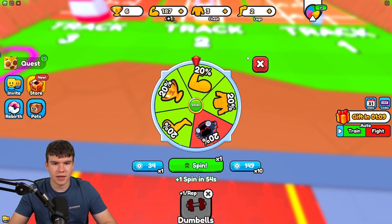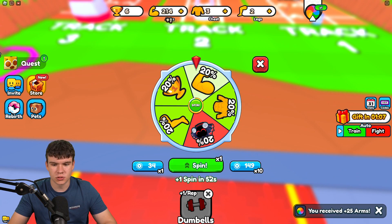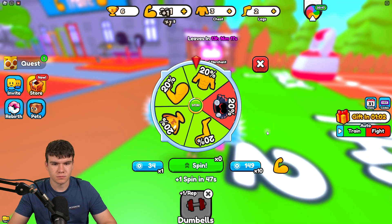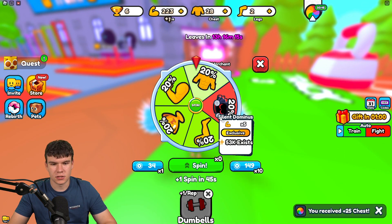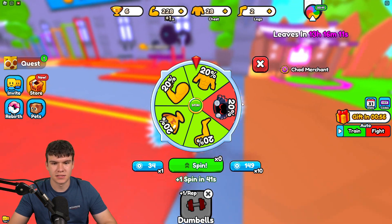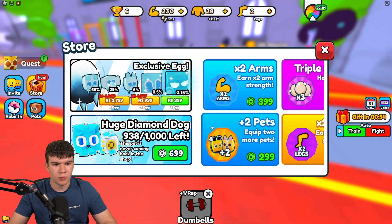Let's spin the wheel and hopefully get some good stuff. Our first one is going to be some arms — plus 25 arms. Let's spin again, hopefully get something good — it's gonna be chest. Unfortunately we didn't get that Silent Ominous pet over there, which is a 20% chance pet, but hopefully we can get it pretty soon.